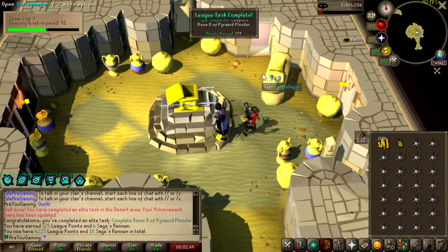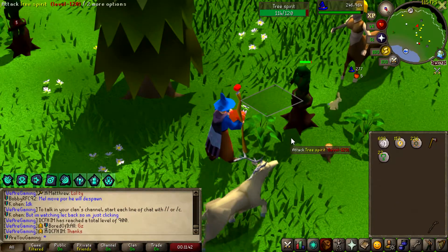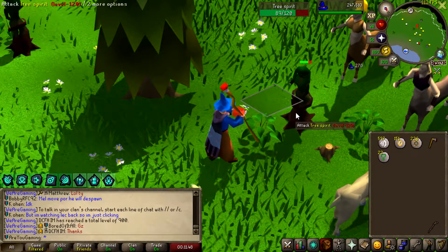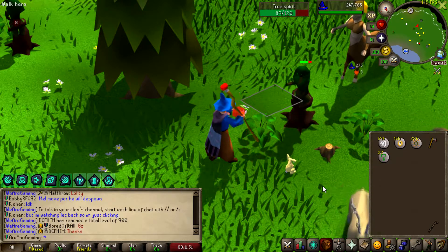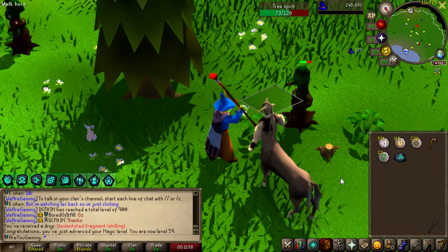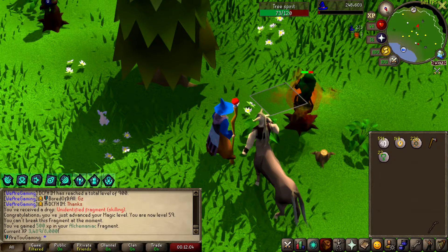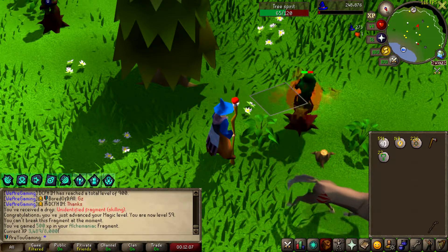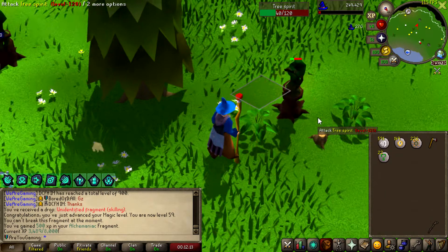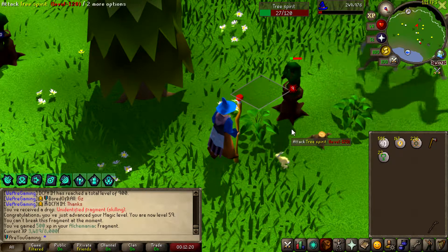Complete the eighth floor of Pyramid Plunder — 125 points. I've been jumping around between a lot of stuff and decided I want to do some woodcutting. I can AFK it, use personal banker, and bank everything. That gives me access to chopping redwoods later on. At 60 I can enter the woodcutting guild, chop something with a rune axe — a skilling fragment, nice! There's also chop a magic tree in the Forsaken Tower which I'll be able to do later. This will also help me bank logs to get construction up.